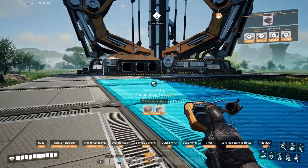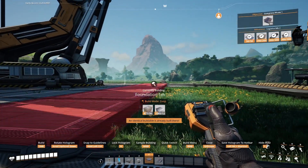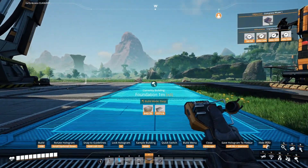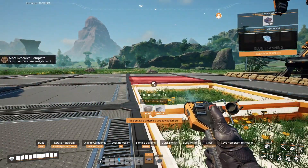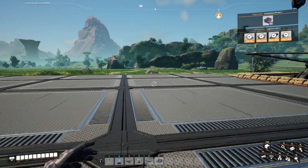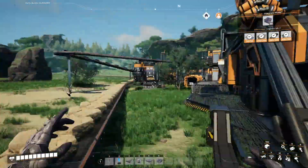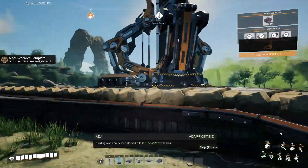Just to give us a little room to put stuff down once we move it. I saw that there was a scanner, so I grabbed it. I don't recommend you do it right now, but I'm about to unlock the overclocking. We don't have enough power to support that, which is actually awkward.